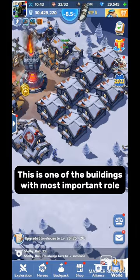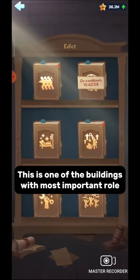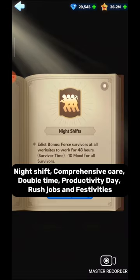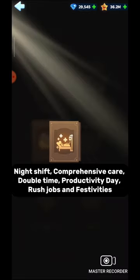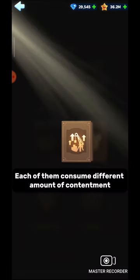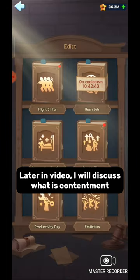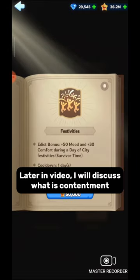This is one of the buildings with the most important role. There are a total of 6 powers of edict which you can use: night shift, comprehensive care, double time, productivity day, rush jobs, and festivities. Each of them consumes a different amount of contentment. Later in the video, I will discuss what contentment is.